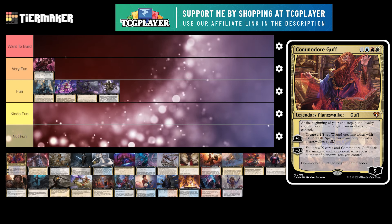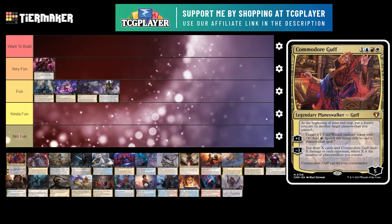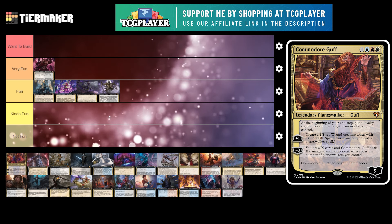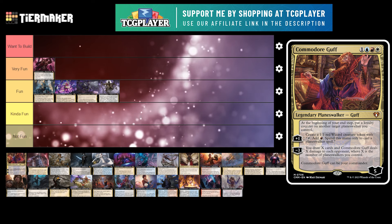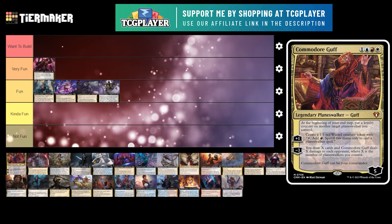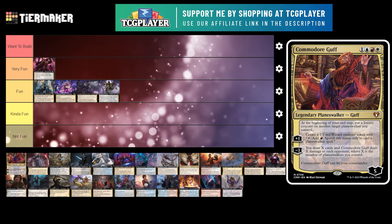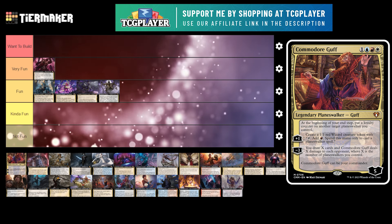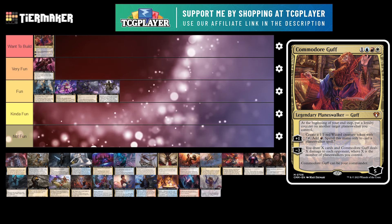Next up is Commodore Guff. It's a 4 mana legendary planeswalker that comes with 5 loyalty. At the beginning of your end step, put a loyalty counter on another target planeswalker you control. Its +1 is create a 1/1 red wizard creature token with tap: add one red, spend this mana only to cast a planeswalker spell. Its -3 is draw X cards and deal X damage to each opponent, where X is the number of planeswalkers you control. This is part of the Commander Masters precons. I think they were very well built — my buddies picked me one up on Black Friday for around $50 USD, which is reasonably priced. It's been one of my favorite decks. Guff is honestly just a pretty fun commander — I'm going to put it under 'want to build,' because I actually do have the deck and it was on my top 10 list of commanders this year.